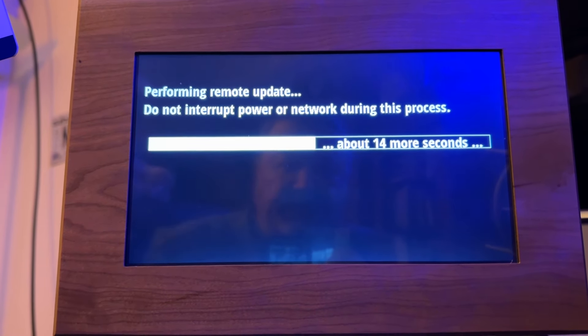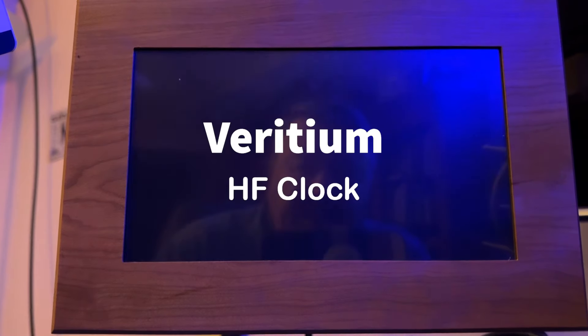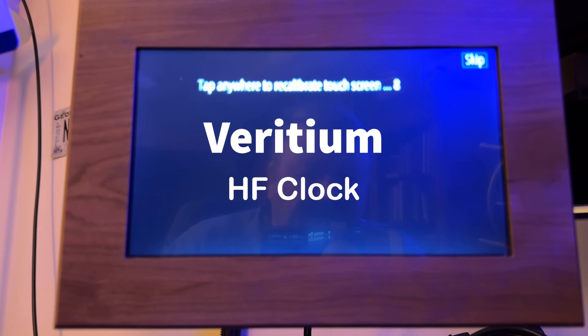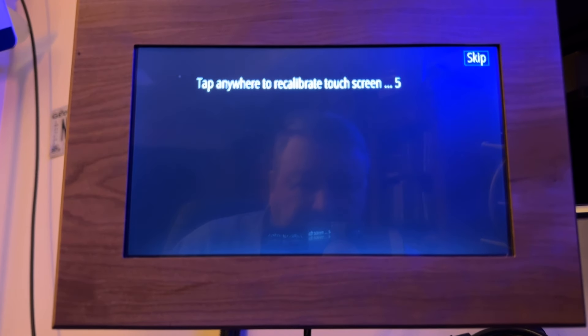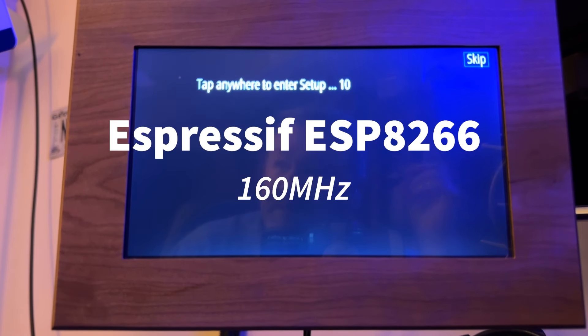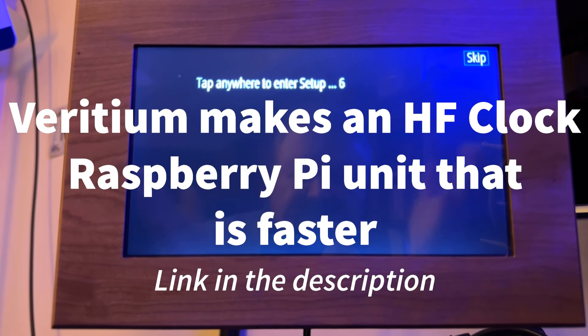This standalone unit in the wooden box is from Viridium — it's called the Viridium HF clock. It uses a processor called ESP running at 160 megahertz, so it's not going to be as fast as running on the PC or the Inovato.